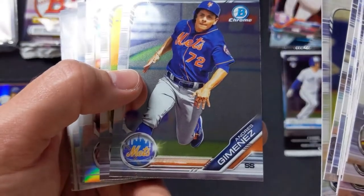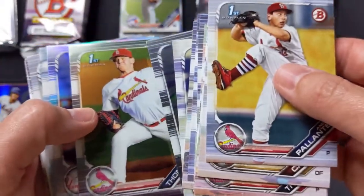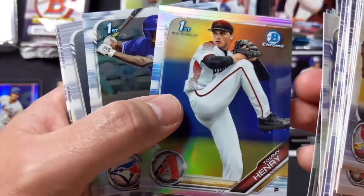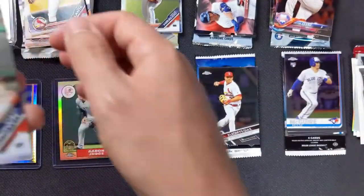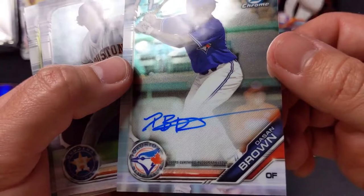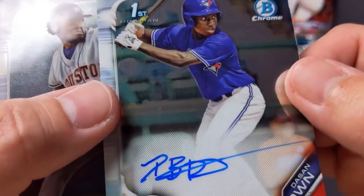Now we've got some chromed ones — Andres Jimenez again. Zach Thompson again — did we get him too? Yes. First Bowman Anthony Siegler with the Yankees. Tommy Henry. And we got a hit! First Bowman autograph — Dasan Brown? Dasan Brown. Sorry Dasan Brown, we're butchering your name. We apologize. But that's cool — so First Bowman auto.